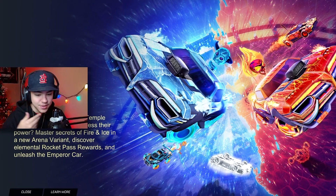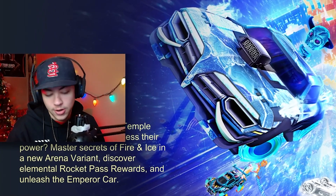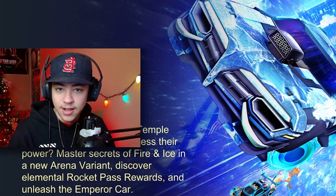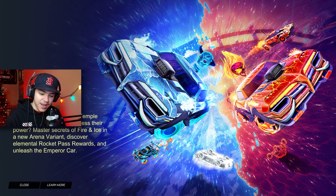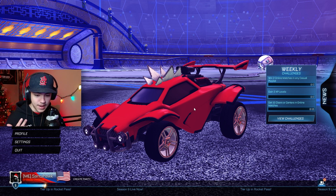Season 9 — the Dragons of Forbidden Temple have awoken. 'Will you harness their power?' — you mean will I hit SSL? No. Master secrets of fire and ice in the new arena variant, discover elemental rocket pass rewards, and unleash the Emperor car. I'm guessing this is the new car in the rocket pass.